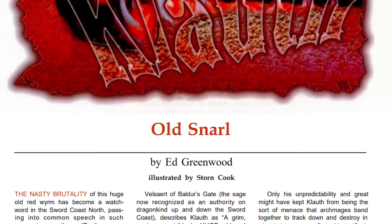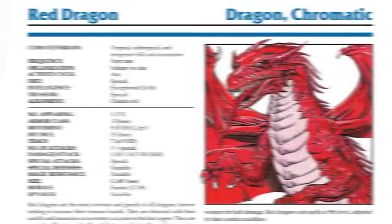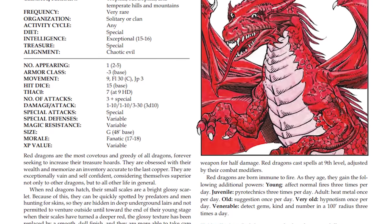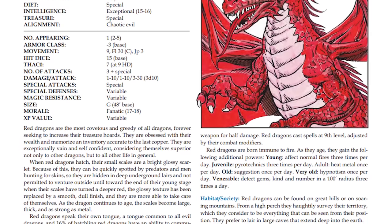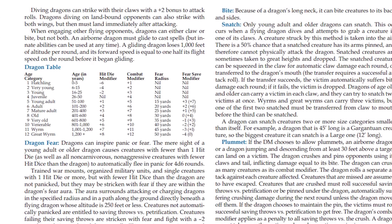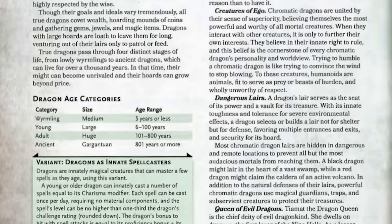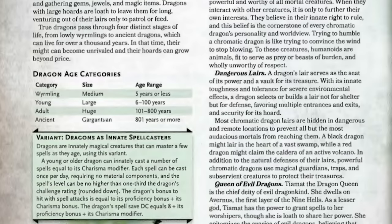The spell was designed by Ed Greenwood, the creator of the Forgotten Realms, back in 2nd edition. In 2nd edition, an increase in dragon size category meant more armor class, breath weapon damage, more spells, more resistance to magic, more health, better hit modifier, and a longer radius for the fear aura — basically everything becomes better, which is also the same in 5th edition. Back then, dragons had 12 age categories, whereas nowadays we only have 4: Wyrmling, Young, Adult, and Ancient. So each jump in category is massively more impactful today than it used to be.